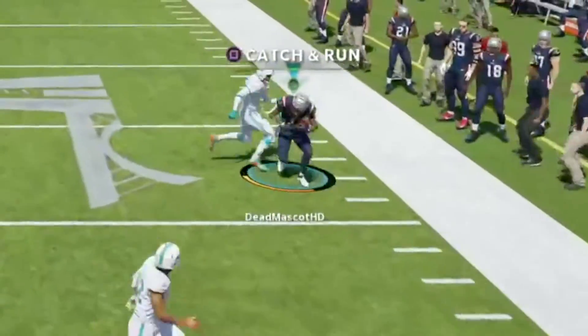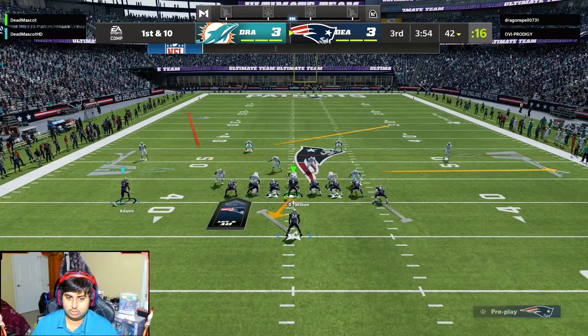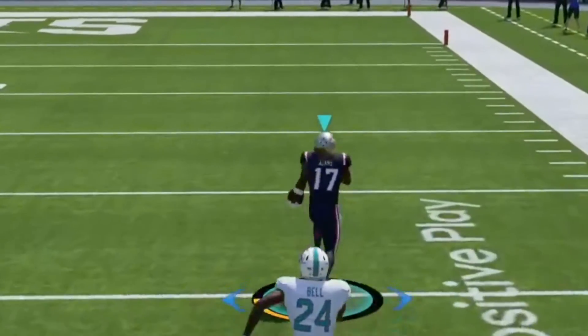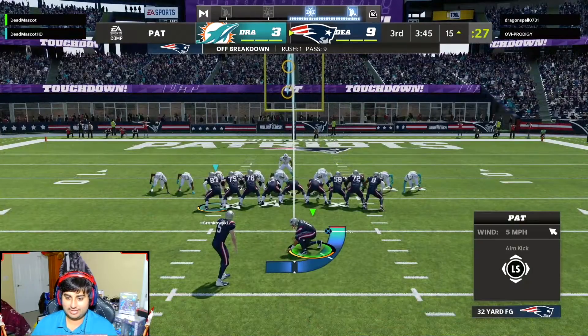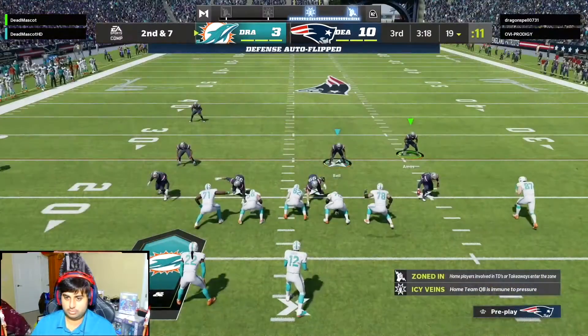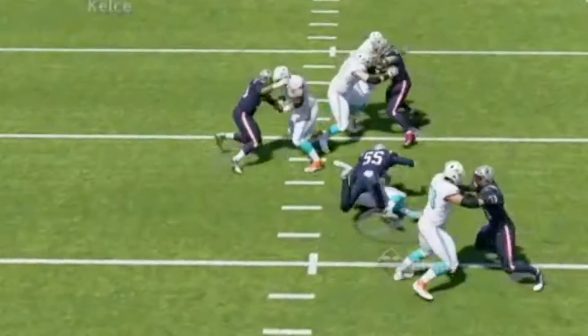On third and long they'll look to throw — Jamar Chase with the catch. The pats at the line, ready to go. It's a tie football game here. Easy, he's just wide open — let's go Devontae Adams! Russell Wilson to Devontae Adams for six! Russell Wilson with a dime, Devontae Adams taking it in. Let's go!